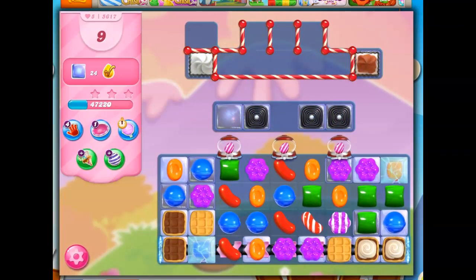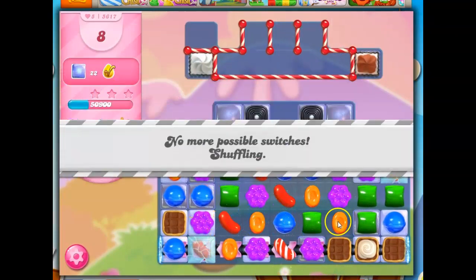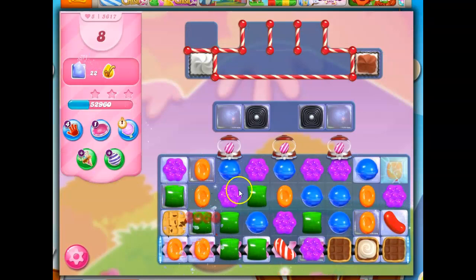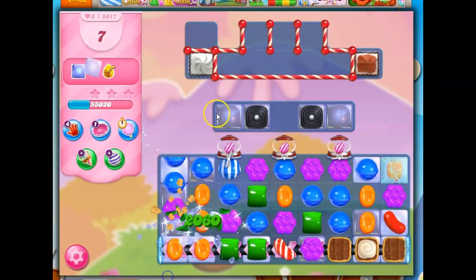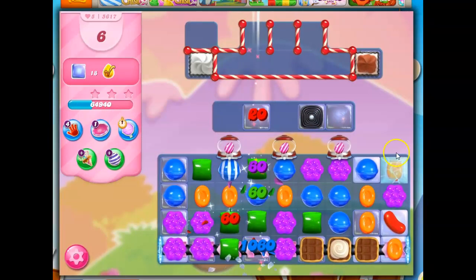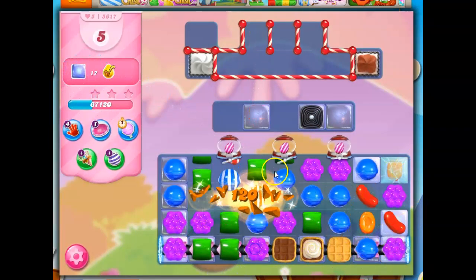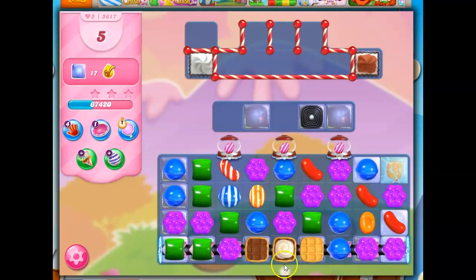Here's the problem — I still have a lot of jelly to get rid of. And I'm noticing there is jelly under here. So, yikes. And of course, jelly under here. So I need to keep these stripes going. Now, remember, I've got these dispensers here, and I've got the conveyor belt. So I can keep things rolling along here — at least there's that potential to do it.